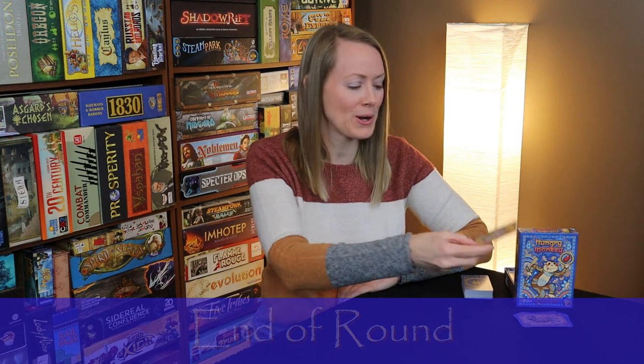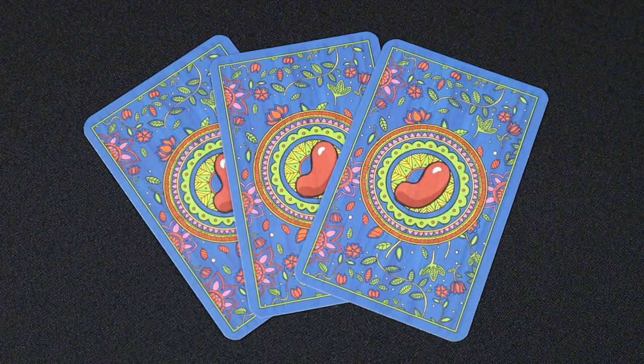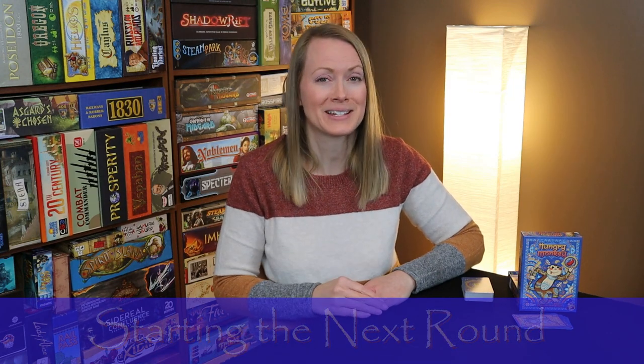The first player to play all their cards, both from their hand and from their card row, is the winner and draws two bean cards. Play continues with the remaining players until only one player has cards left. You can use bean cards to score over multiple games. Play starts with the player who lost the last game. After four rounds, or when a player gets ten beans, the player with the most beans wins because the hungry monkey wants as many beans as they can get.